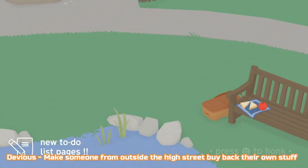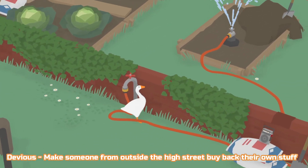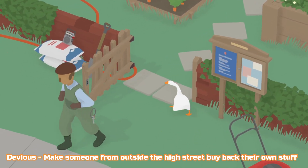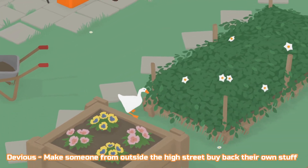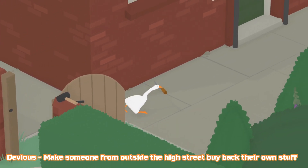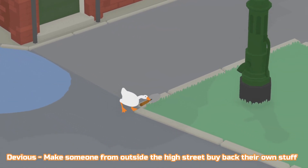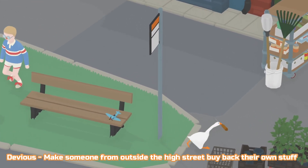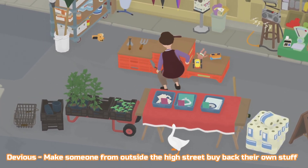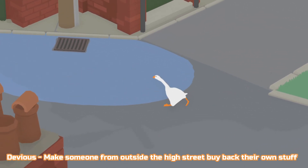So for this next one, Devious — make someone from outside the high street buy back their own stuff. We're going to start in the garden and make our way to the high street. We want to get the gardener's attention and get him out. The quickest way is probably the sprinklers, but it doesn't matter. I'm going to run in to the back corner and steal his trowel — it's on the chair at the back. We're going to run to the high street straight to the shopkeeper and drop the trowel. She will pick the trowel up and put it on for sale. As you can see she already has some gardening tools there. You can see she puts it on and now we need to get the gardener to follow us.